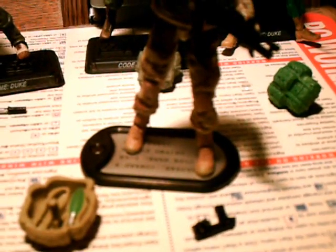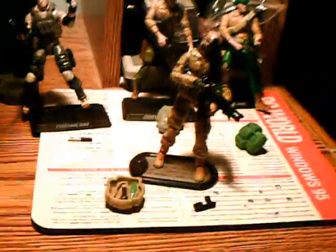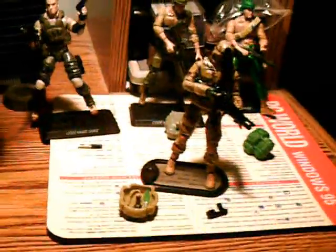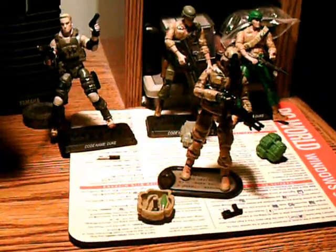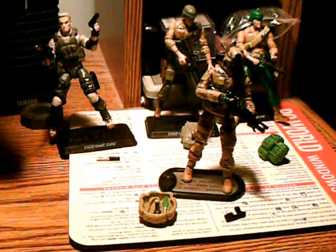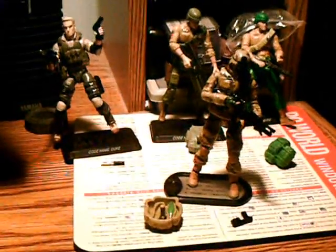Duke got a very different dog tag than the rest of the Joes before he became a team member, with his standard dog tag right here. Duke comes with a backpack that has a narrow-bite canvas, his sidearm, his helmet which you can see on top of his head, and a standard military rifle. This Duke looks pretty awesome. I like the posability and the free-range movement. He looks good as a U.S. military figure. I wish all military figures had this level of posability.